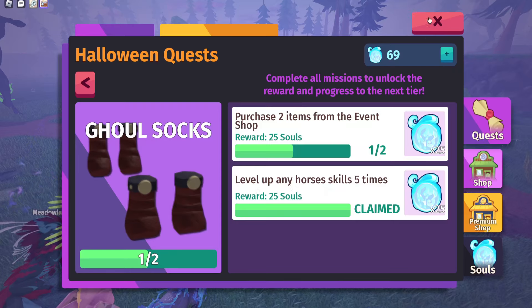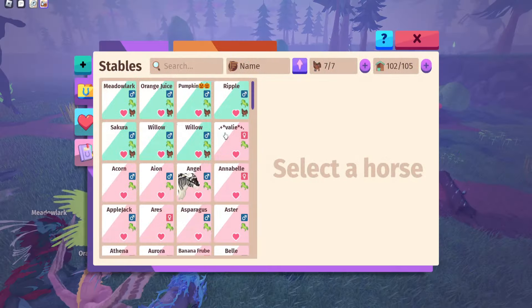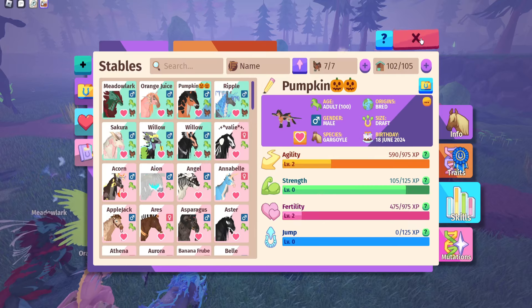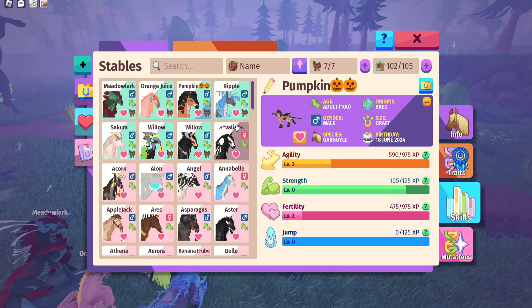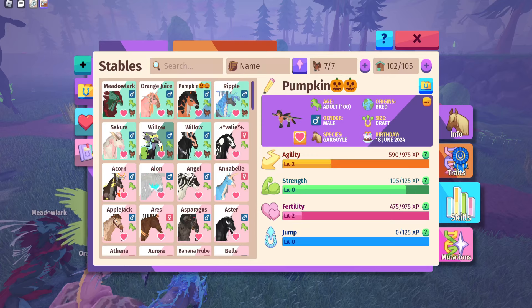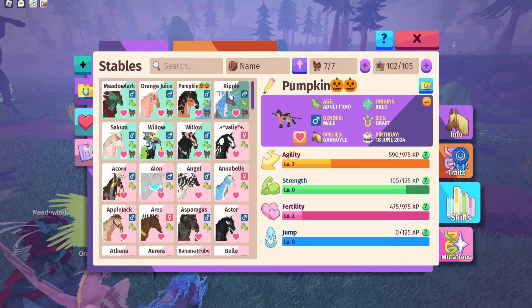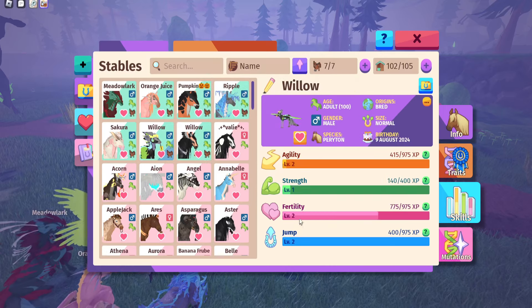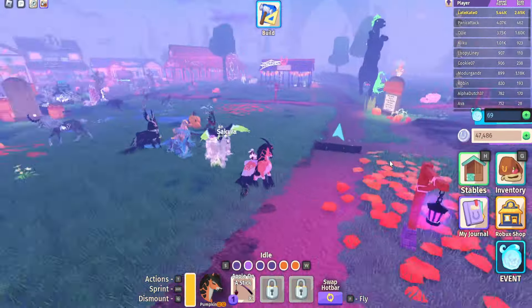And then you have to level up any horse skill five times. You go to your horses and find ones that are close to leveling up — for example, Pumpkin who's about to level up in strength — and use them to level up agility, strength, or whatever you're trying to level. You don't have to do a specific skill; you can level up one horse's strength and another's fertility and those still count as long as you level them up. Each level does count.